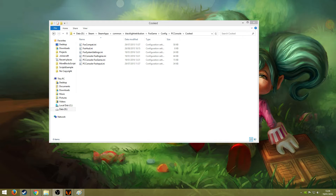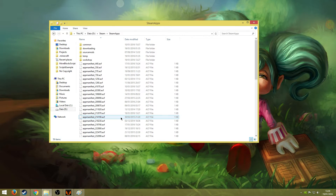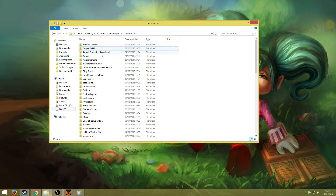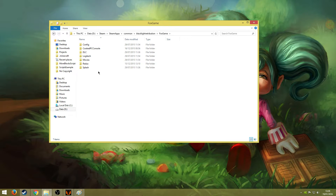On PC you can do this pretty easily. All you have to do is find where your game is located. Mine is in Steam, so if yours is in Steam as well, just locate where your Steam is, then go steamapps, common, Blacklight Retribution. Then once you are in the game folder you have to go foxgame, config, pcconsole, cooked.